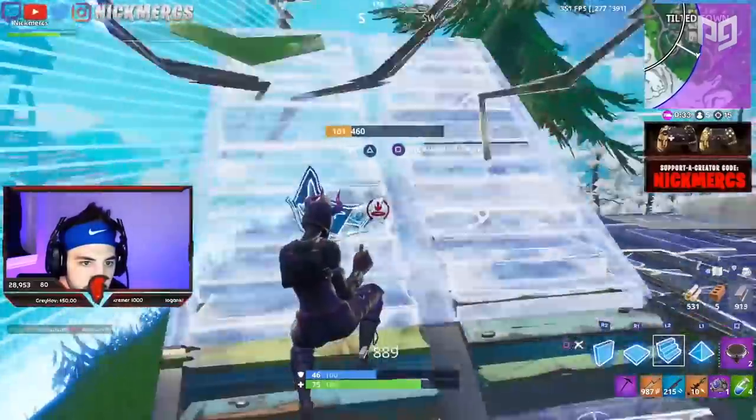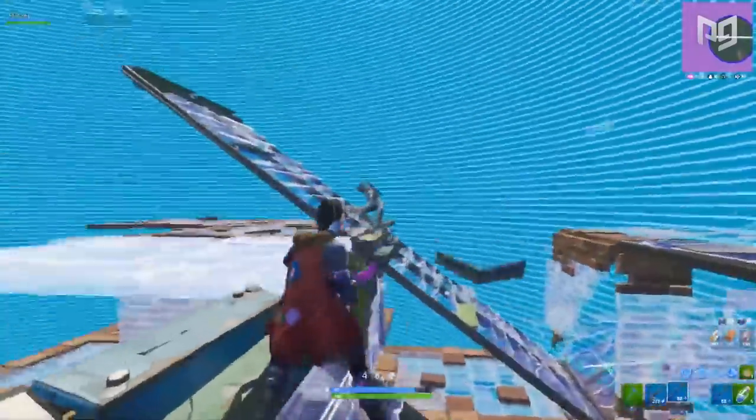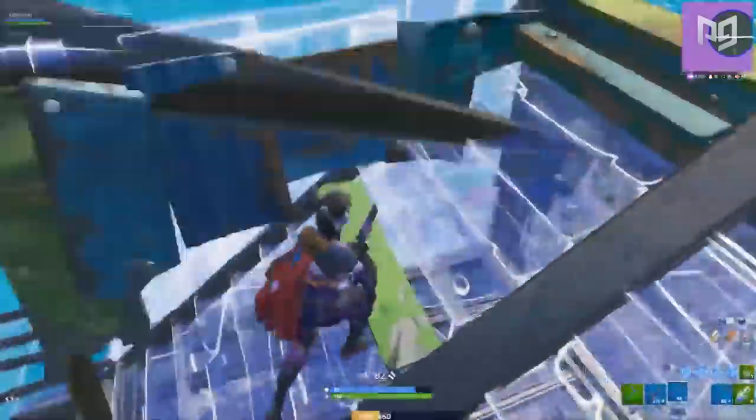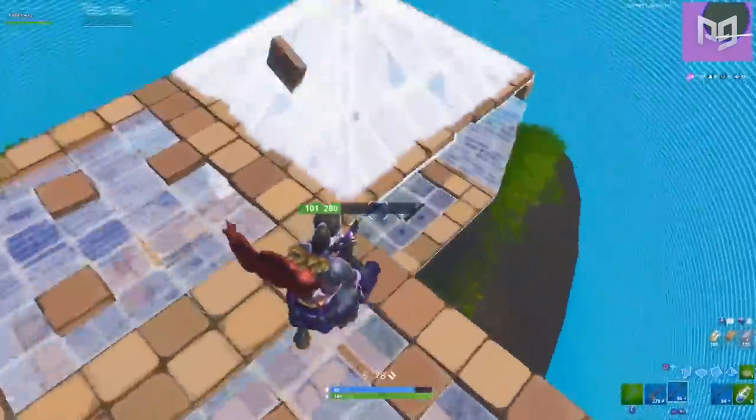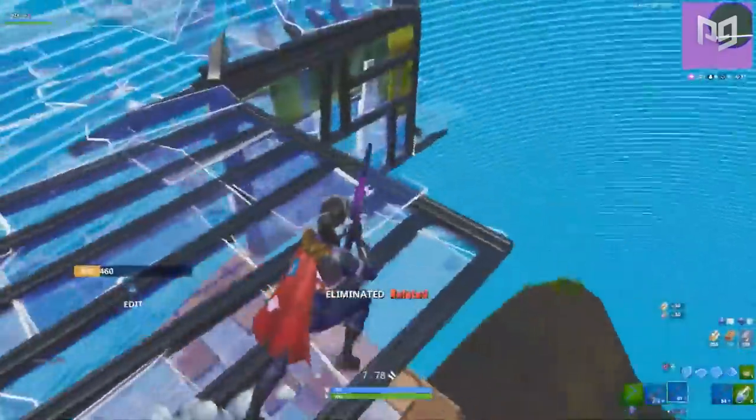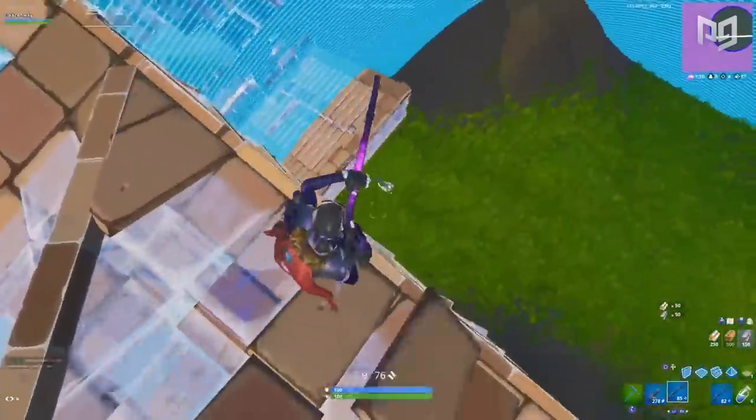Plus, there's less chance that you're going to have to flick. Using this trick around corners, walls, and even during build fights is going to help you get your shots way more consistent. Pre-aiming is a great way to instantly improve your aim, and we suggest you start doing this right now.